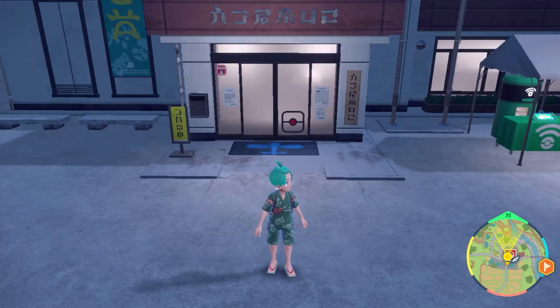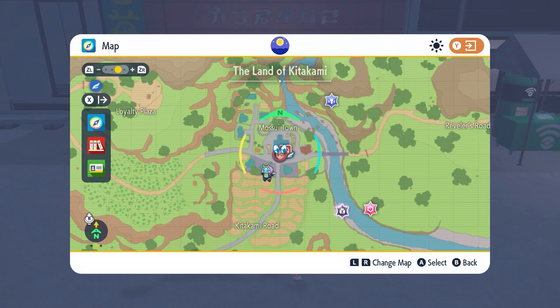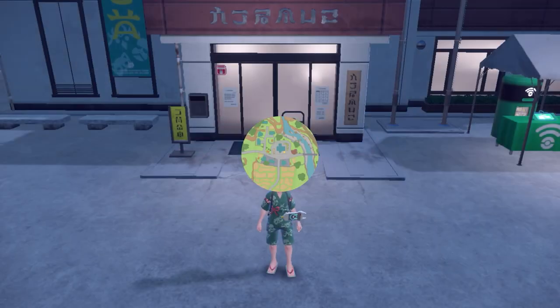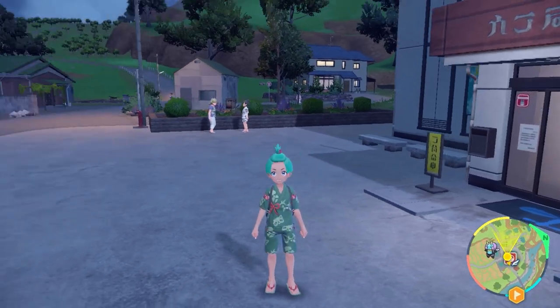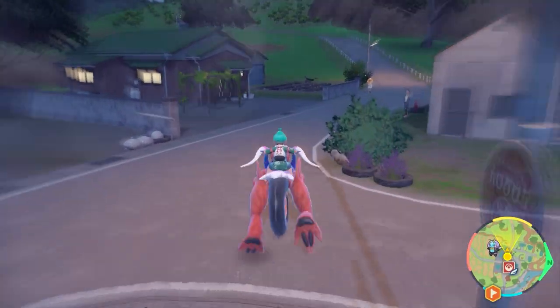Shortly after arriving in Kitakami, you're going to make your way to Mizzou Town. This is kind of the hub for Kitakami when you're in this region, and from here you're going to have the ability to go out and get an Applin and get a Diplin very early on in your playthrough of the DLC.